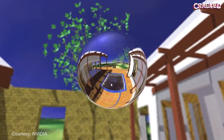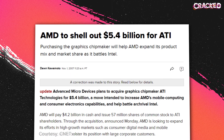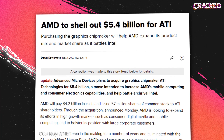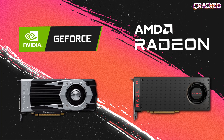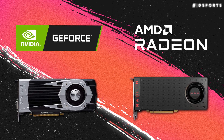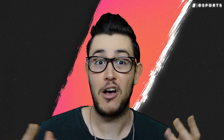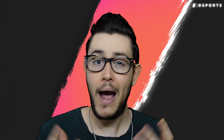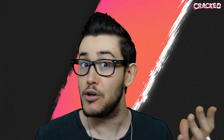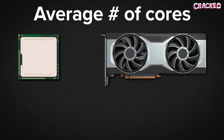GPUs like the S3 Verge and the 3DFX Voodoo dominated the market in the mid-90s. When NVIDIA released the GeForce 256 in 1999, advances in GPU technology really stepped up. Over the next decade, NVIDIA and ATI were the two main competitors on the market. In 2006, ATI was acquired by AMD. Since then, GeForce and Radeon cards have been the best options available for gamers. But CPU-integrated graphics have come a long way, causing many to wonder why you can't just buy a good CPU and have it do everything — and what it comes down to is the number of cores.